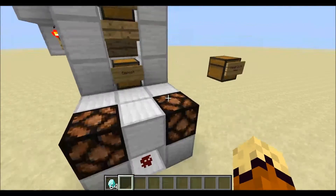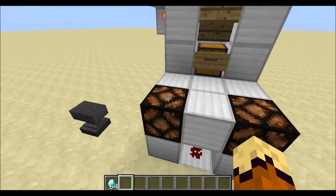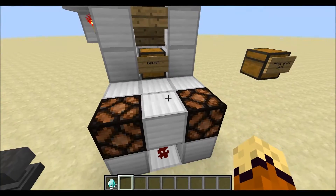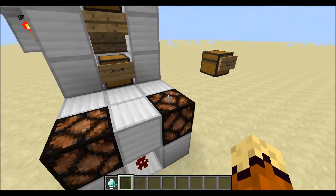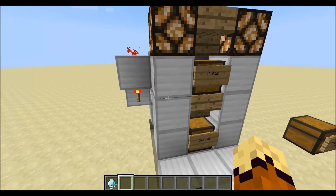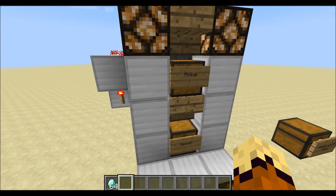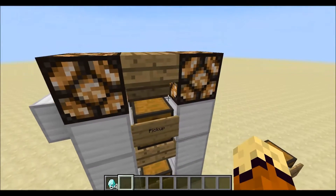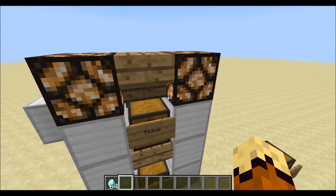I also have this set up so that it has indicator lights if you've received payment. So if a diamond actually goes through the system, you as the owner will be aware that it has gone through, and your payment is ready to be picked up. This is completely customizable — you can set the currency to whatever you want, and the payment to whatever you want. Just know that it has to be an even number, and we'll get into that a little bit later.